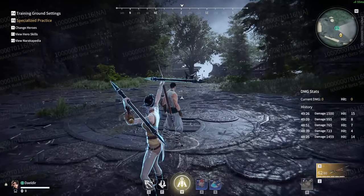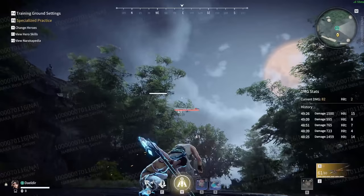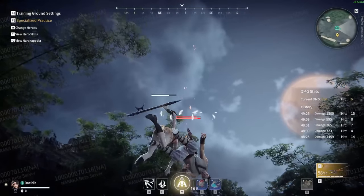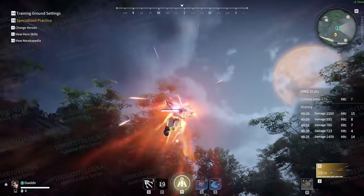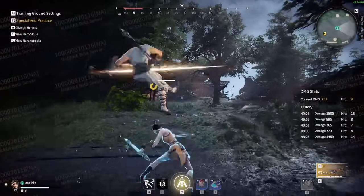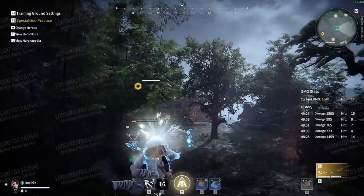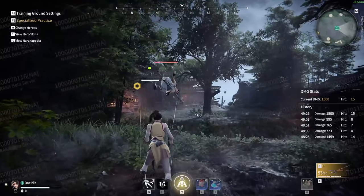Let's grab Faria and her second ability Scattershot and try this. Charge a horizontal focus, then follow up that focus with Faria's second ability Scattershot. After landing your ability, start charging another horizontal focus while holding left. Get underneath your opponent, land the horizontal focus, and then use the vertical follow-up to finish off the combo.